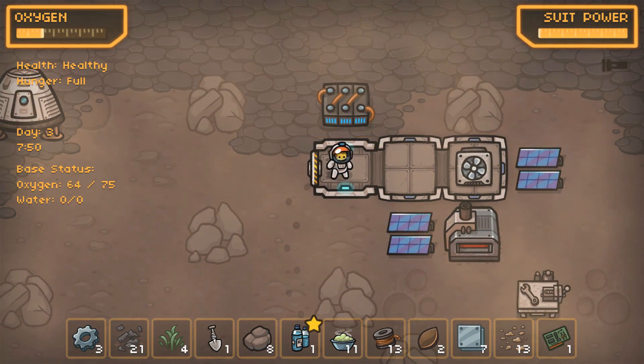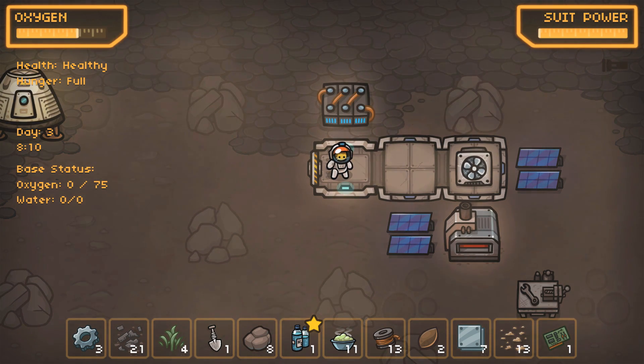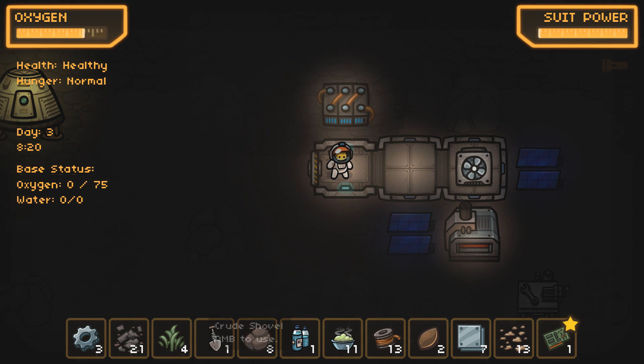I'm gonna get rid of this water first, but let me get my oxygen back. I wonder if I can add oxygen tanks to this place to make it hold more oxygen — that would be pretty stellar. We're regenerating oxygen off of our battery — great. That means I can work through the night. Can I drop any of this stuff? I can't get this out of my inventory right now.